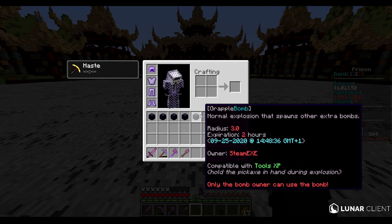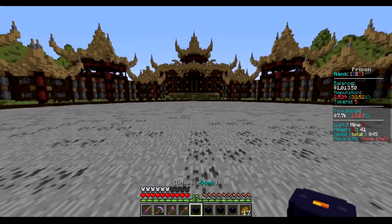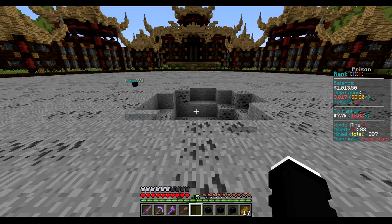You are able to collect bombs to help you with mining. You can find them in crates or lucky blocks. The bombs can be thrown in mines and any affected blocks go into your inventory. If you hold the pickaxe while the bomb explodes, your pickaxe gains XP.